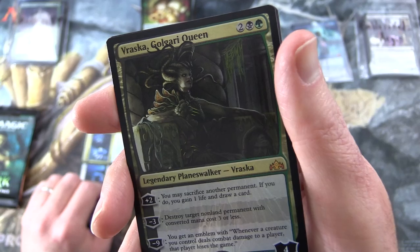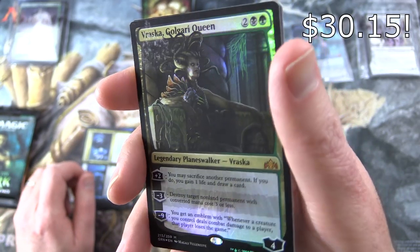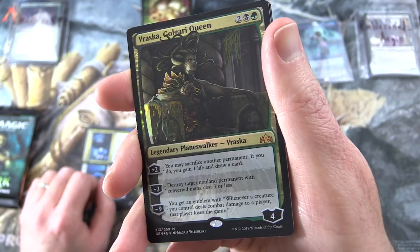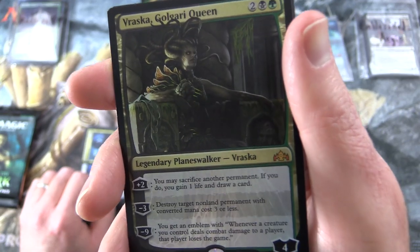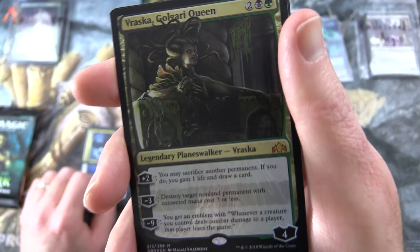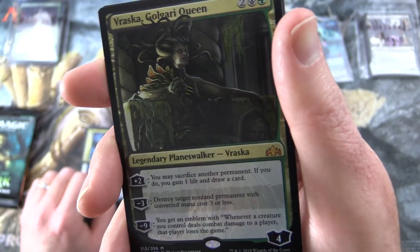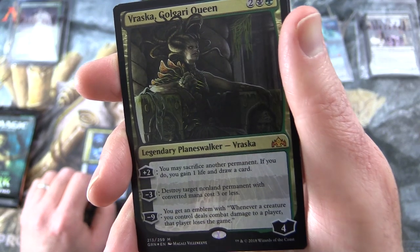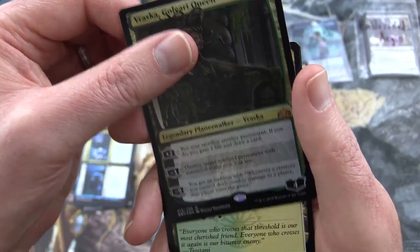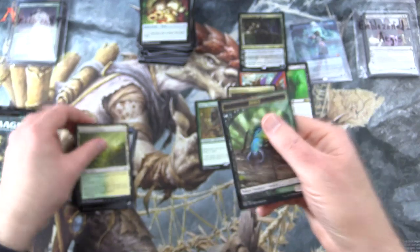Foil mythic — Vraska, Golgari Queen! That is a tasty meatball indeed. Legendary planeswalker Vraska, four loyalty for four. Plus two: may sack another permanent — if you do, you gain one life and draw a card. Minus three: destroy target non-land permanent with converted mana cost three or less. Minus nine: you get an emblem — whenever a creature you control deals combat damage to a player, that player loses the game. Fantastic! We'll put that one up there. And there's the Selesnya Guildgate and an Insect Token.